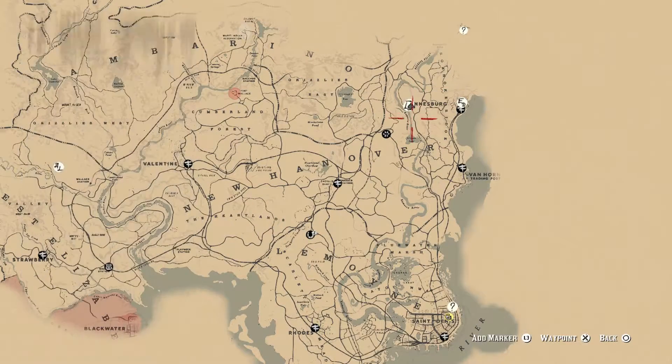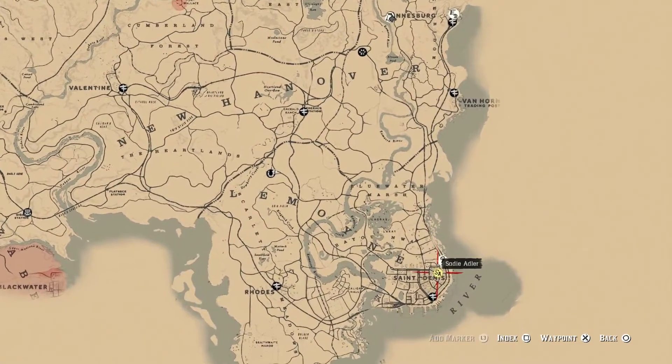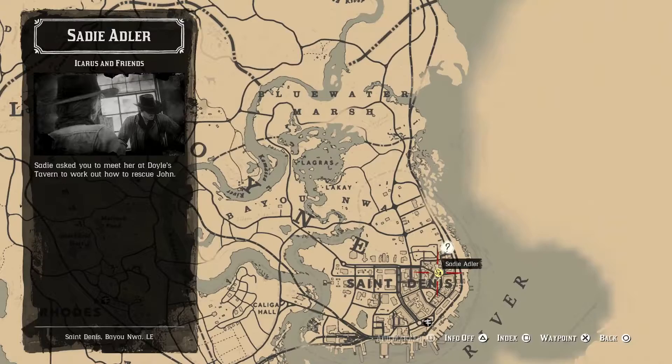Hi there, I'm Ben. Time for another gold medal guide for Red Dead Redemption 2. The mission we're doing in this video is the first mission of chapter 6, Icarus and Friends.